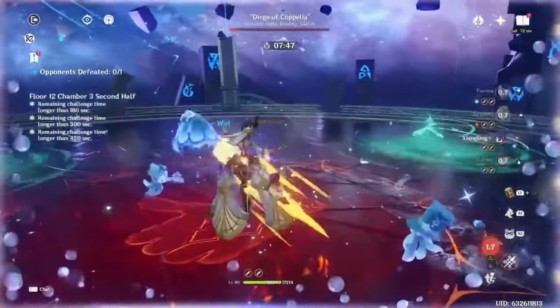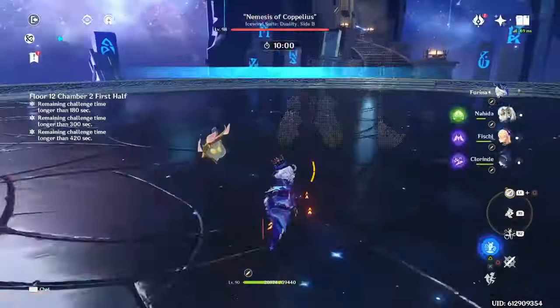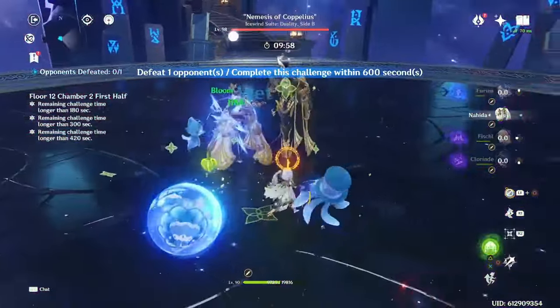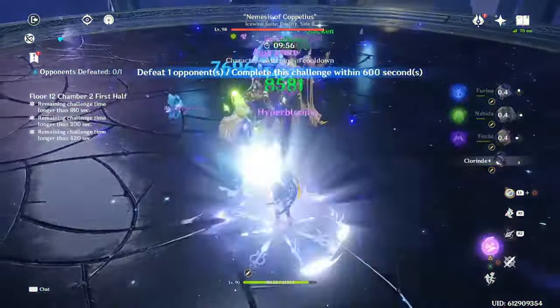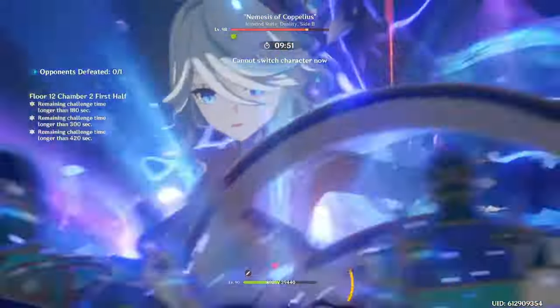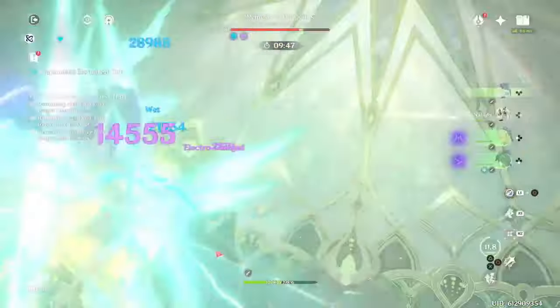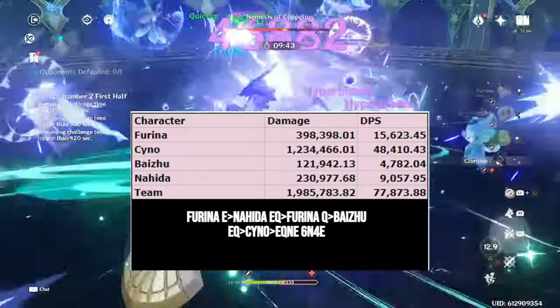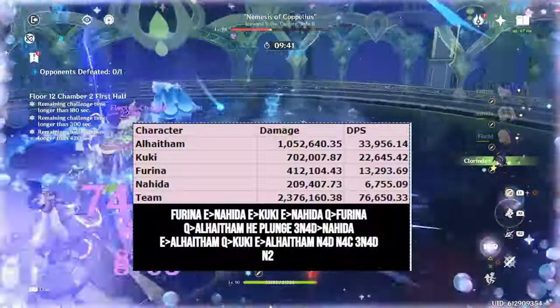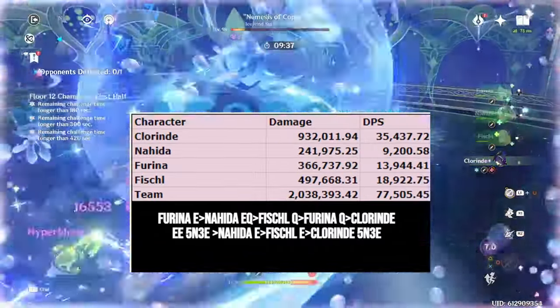Moving on from Vaporize, we now have Quick Bloom. Farina's slower rate of Hydro application makes her great in Quick Bloom, as she will not remove the Quicken aura too often, but still allows for a decent amount of Hyperblooms. Farina's long-lasting Hydro application and buffing allows her to work great in the long rotations that the best Quick Bloom teams want to perform. Example Quick Bloom teams: Cyno / Farina / Nahida / Baizhu; Alhaitham / Farina / Nahida / Kuki; and Chlorinde / Farina / Nahida / Fischl.